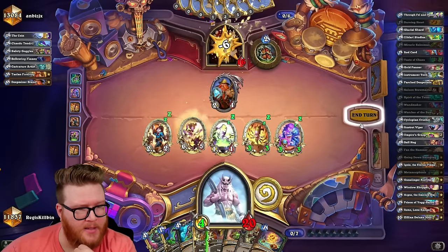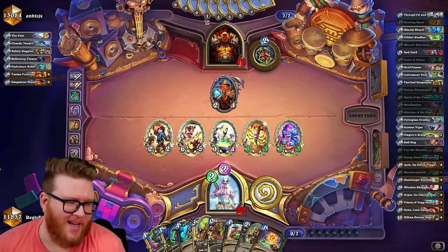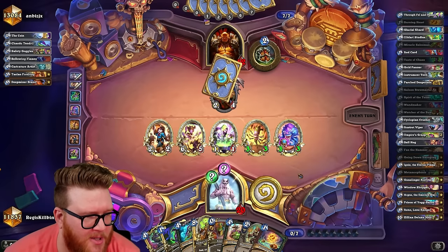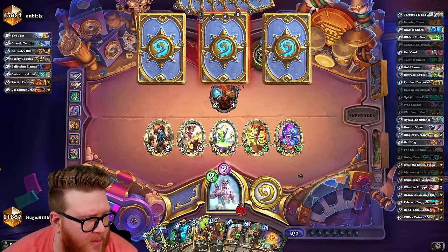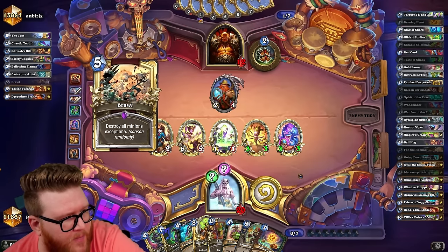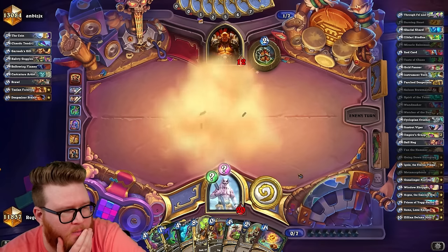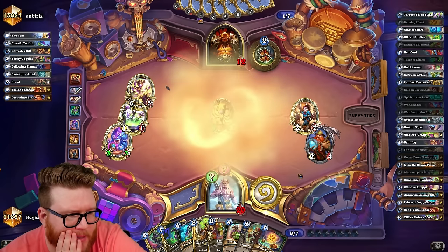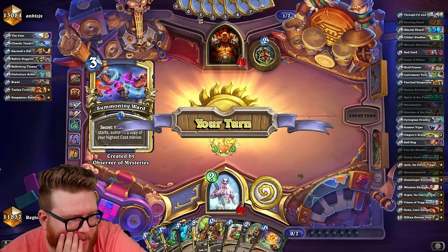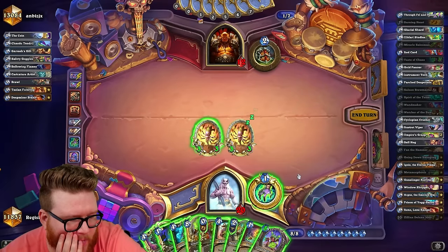Summoning Ward would be amazing on like an Ilidari Inquisitor more than anything, but it's not gonna make it that far — it'll be gone if it doesn't activate this turn. Unless they clear the board — but otherwise Brawl... I really wish we'd gotten a Counterspell or something. Well we did win — we get a second 3/3, I'll take it honestly. We've had worse.